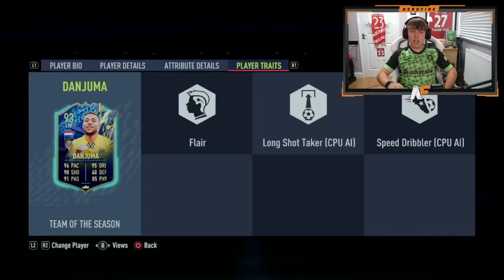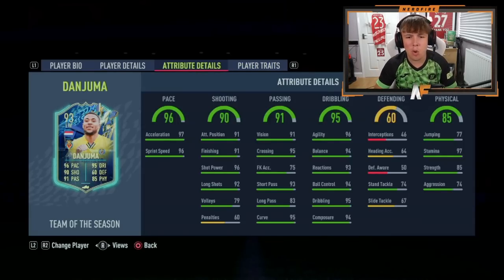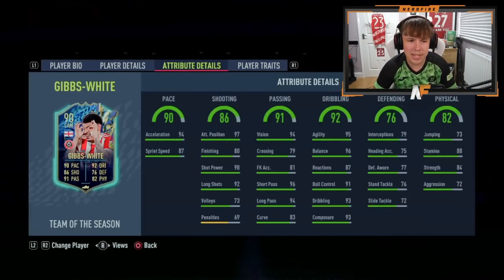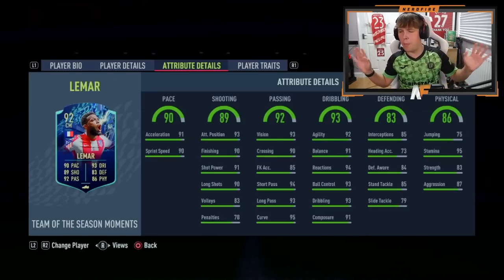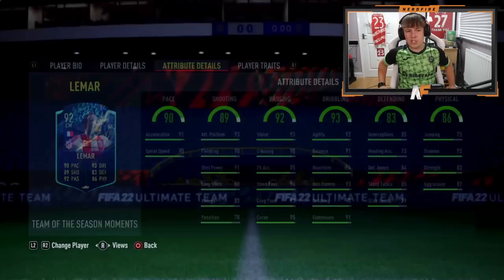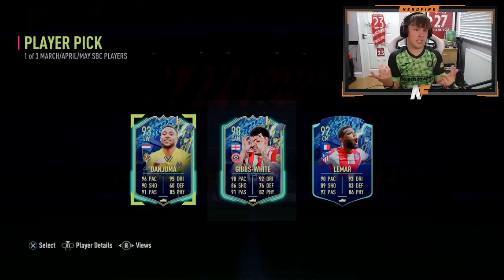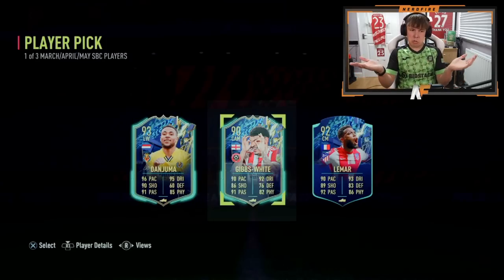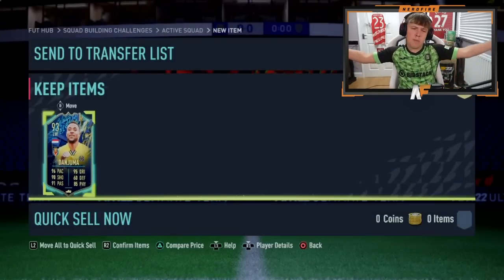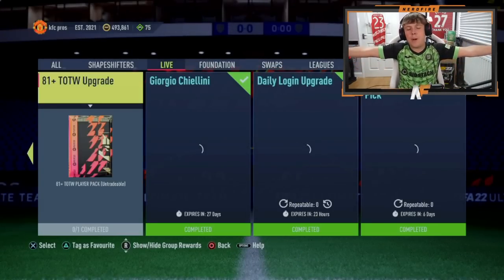Oh wait — I'd probably go for Lamar here. Danjuma's not bad but Lamar... I'd probably take Lamar. Gibbs White, you know, not bad, but Lamar's not bad either. That's definitely the best one we've seen so far — 100%. Lamar's pretty solid in my opinion. He links strongly to Carrasco who's out at the moment, and also Felix has got a Team of the Season. Not bad — he's got Danjuma though, maybe that fits his team better.